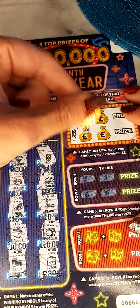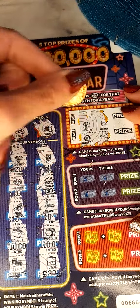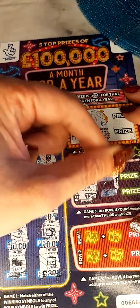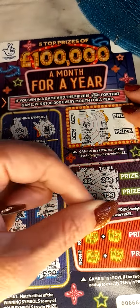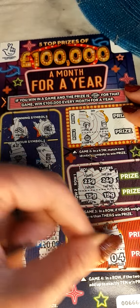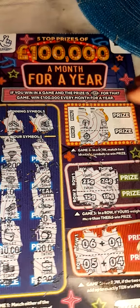And no wins. Matching symbols — no. This side has to be higher than this side. And finally, add up to ten, and we have seven and nine. So we have no wins on that ticket.